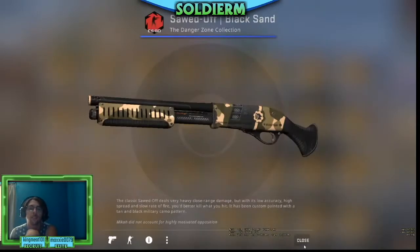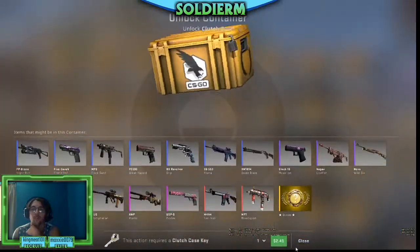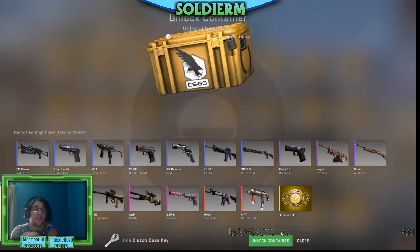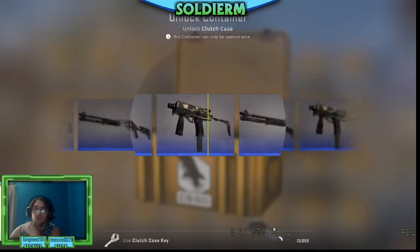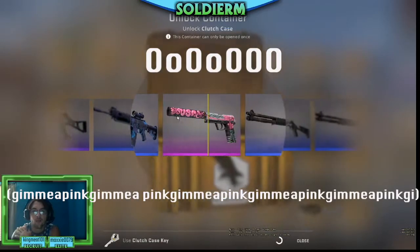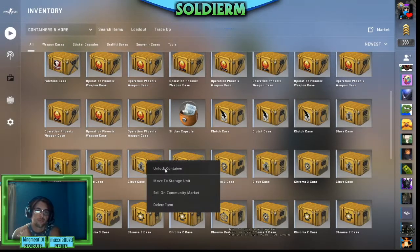Okay, starting off strong with the blue, I like it. We're gonna move into a Clutch case — just gonna open random ones and hope we get lucky. I doubt it but who knows, maybe we're looking at a red today. Oh, all the tease of the pink — that was just rude.